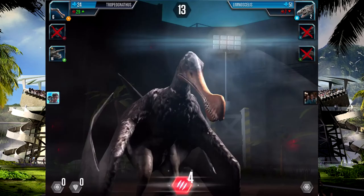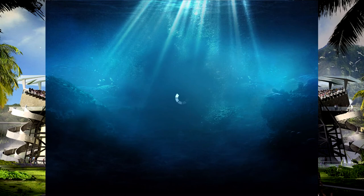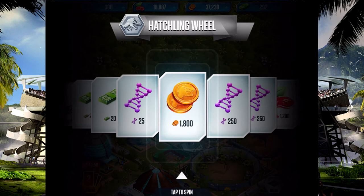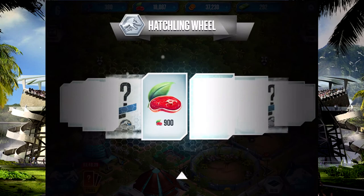We've won our first Mosasaur tournament event battle. I doubt we'll get anywhere near the top but it's pretty cool to have a good go at it. It'll be good for getting DNA, food, money, bucks, and packs — we need it for our journey through the game. We get 26 points, up to 99. This is not gonna go well for us. Let's spin the wheel — imagine if we got Mosasaurus! I doubt we will. We're gonna get food, which is a shame. Imagine if we got Mosasaurus in this account — that would be crazy.